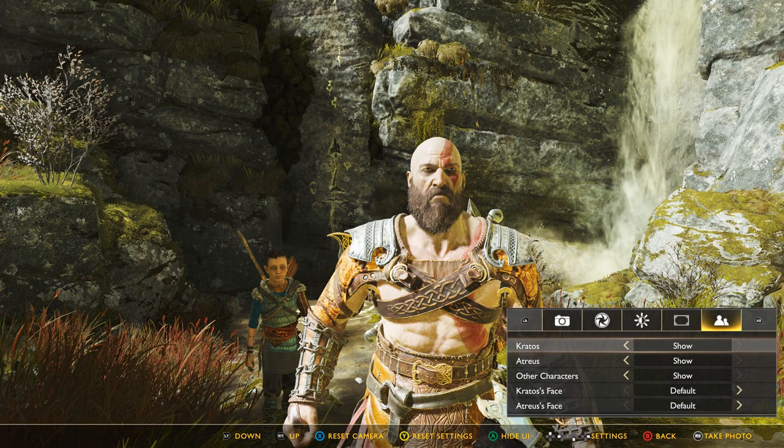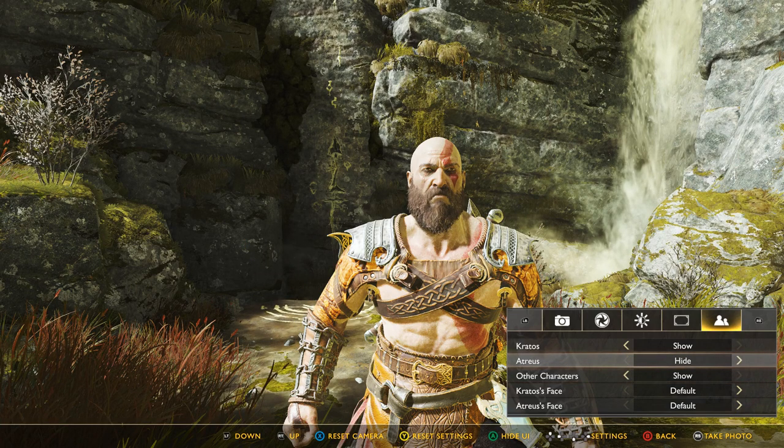For one thing, you can just hide characters — so other characters show or hide. This would be like if you wanted to get a cool action shot of Kratos in a specific pose, but he's swinging his axe into a dude — you can just hide all the monsters and focus on the cool pose. Or you can just pretend that Kratos is single again.